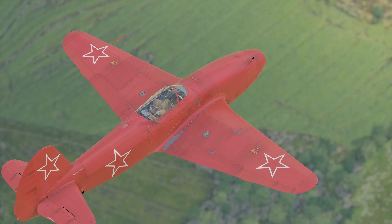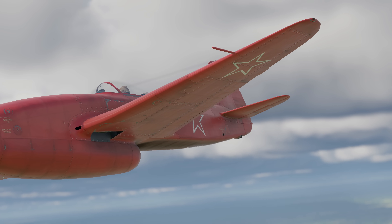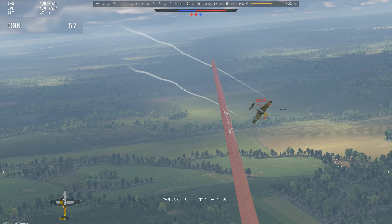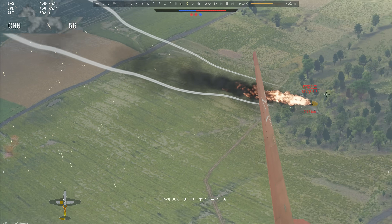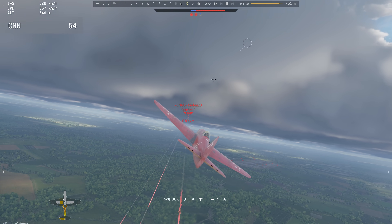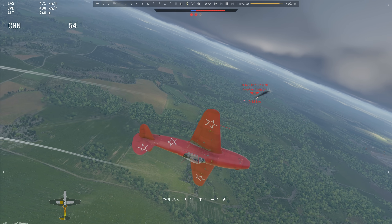Remember a recent moment with some super-efficient use of ammo? FBR is here to raise the stakes! Their Crimson Yak-15 handles three opponents in a row and expends only six shots — one for the first, three for the second, and two for the last one.